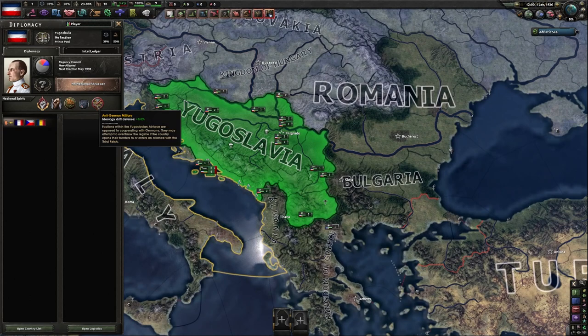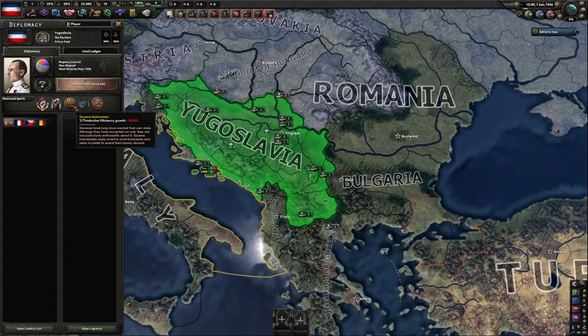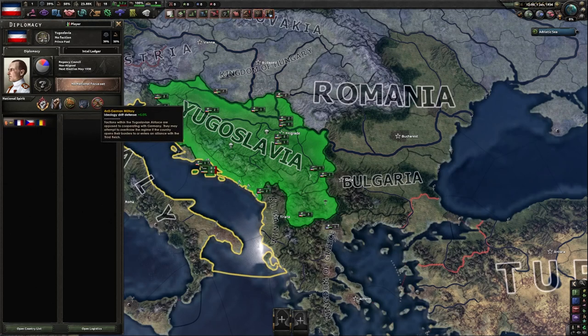As Yugoslavia, we have very bad national spirits. Starting with Croatian opposition, which gives us negative 30% stability. We have Macedonian opposition, which makes our political advisors, economy laws, trade laws, and conscription laws more expensive. We have Slovenian nationalism, giving negative 10% production efficiency growth. Serbian general staff makes our military leaders expensive but gives max planning bonuses. Then we have anti-German military — if you join the Germans while you have this spirit, you'll have a civil war.